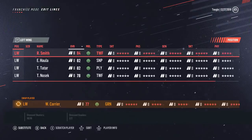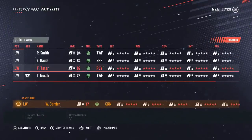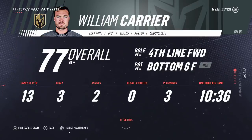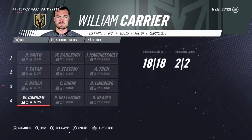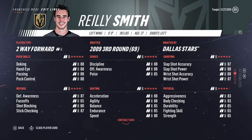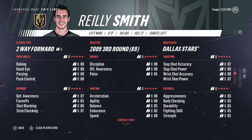Eakin is back up on the third line. How's Nosek doing right now? 13 points. How's Carrier done? He hasn't really played much — five points in 13 games. I'm going to give Carrier the chance. Along with changing the position — changing Riley Smith from right wing to left wing — I also changed player types.